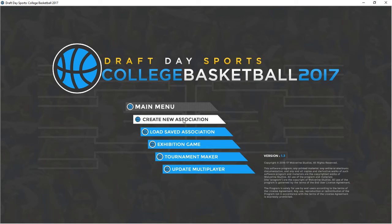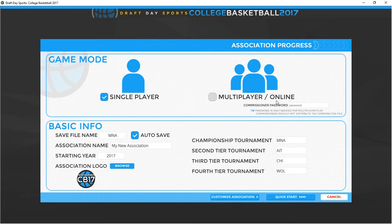This is very familiar for anybody that's played Wolverine games — single player, multiplayer, you can put in your commissioner password. We're going to do single player with auto save. We'll call the file Test League and the association name will be NCAA Test. I always like to start sometime previously, so let's go with 1998 just for giggles.